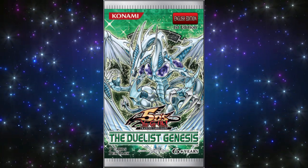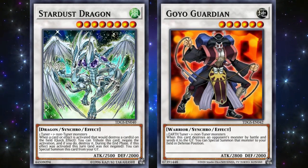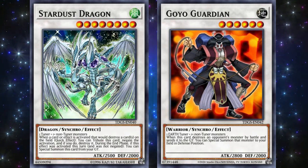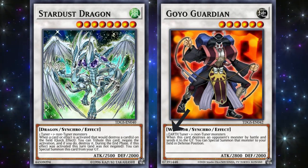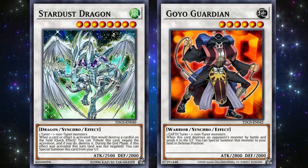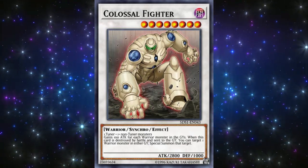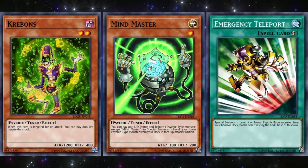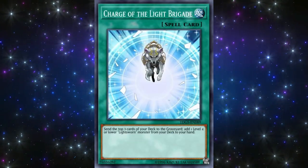Let's go back to the Duelist Genesis. The two big Synchros were Stardust Dragon and Goyo Guardian, and the 5D's starter deck was also notable for having Colossal Fighter. Stardust Dragon was a fantastic destruction-negation card, while Goyo Guardian was an amazing generic Level 6 due to its high attack and ability to special summon monsters from your opponent's graveyard to your side of the field. The card on screen says Earth required, but that artwork is post-errata — it was a generic Synchro beforehand. Colossal Fighter had a great revival effect, constantly coming back to the field. All three were pretty much thrown in every deck as great generic Synchros. The Duelist Genesis also introduced Krebons, Mind Master, and Emergency Teleport — amazing support for the newly released Psychic type — and Charge of the Light Brigade for Lightsworn, a fantastic searcher.